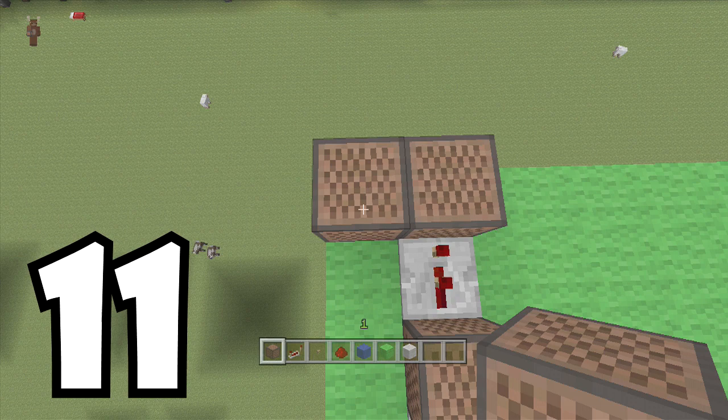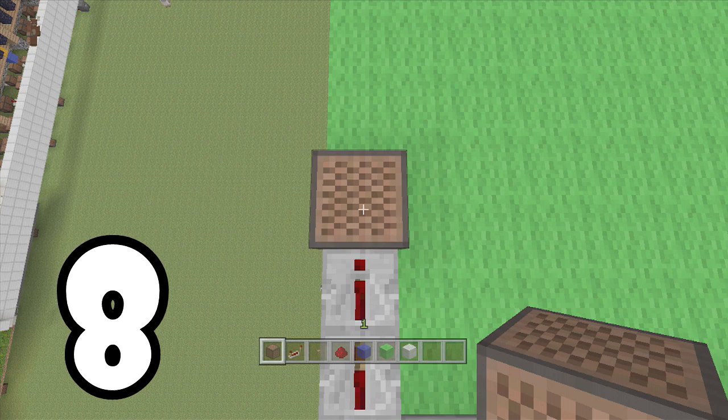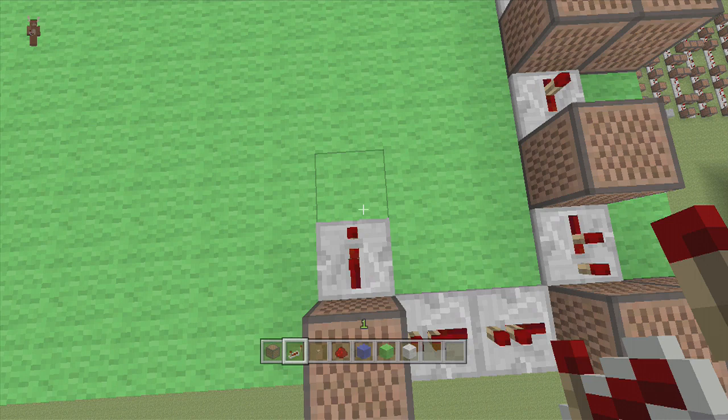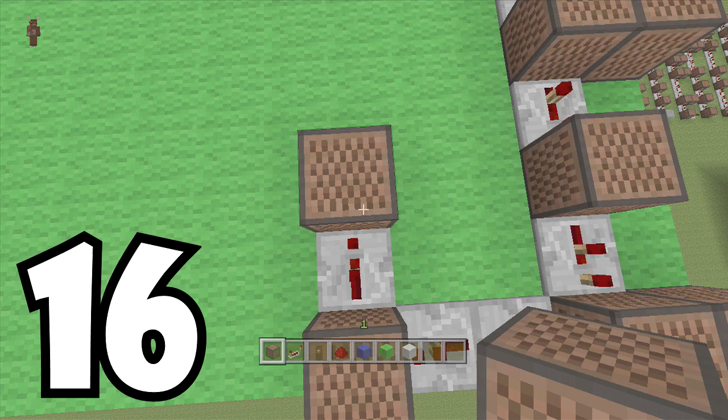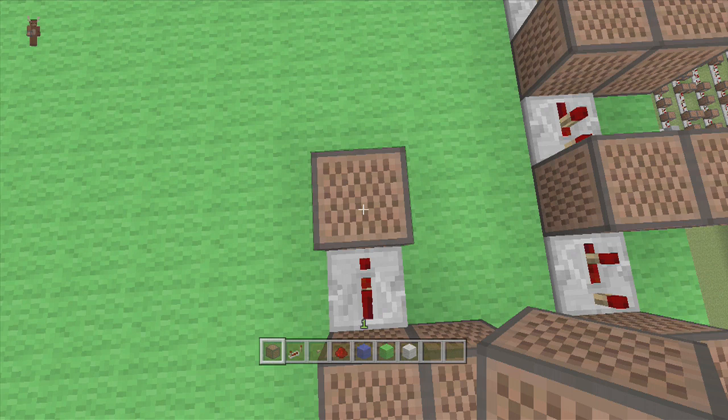Then we're going to turn off this note block here, which is our 16, and put two repeaters down both set to one tick delay. Put a note block down — this one's going to be 8. Next we're going to turn back around to the right-hand side. Set this one to two ticks delay, put a note block down: 16. Then one to the right: 11. Next, put another repeater down set to two ticks delay, put a note block in front of it: 15.